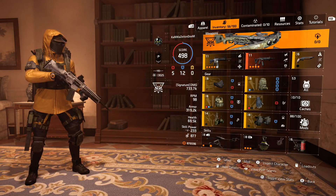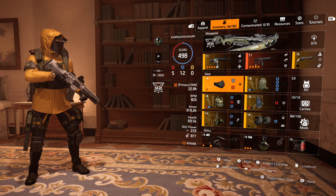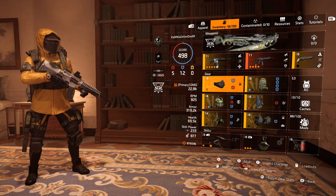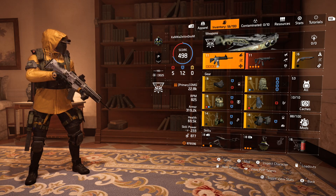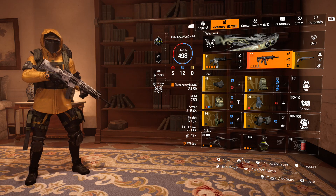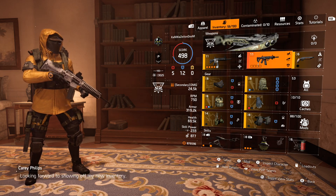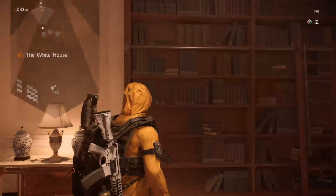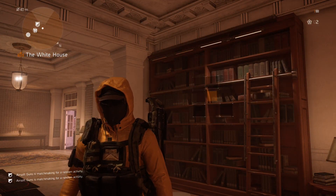I highly recommend you guys try this out. If you want some raid gameplay, let me know in the comments and maybe I'll release a gameplay video. To summarize: 22.8k on the Custom P416, 24.5k on the Eagle Bearer, Perfectly Unbreakable, Perfectly Insulated, maxed hazard protection, and 98 damage to elites. If you enjoy this in any way shape or form, mash that like, subscribe to the channel, and I'll see you guys in the next one. Peace.